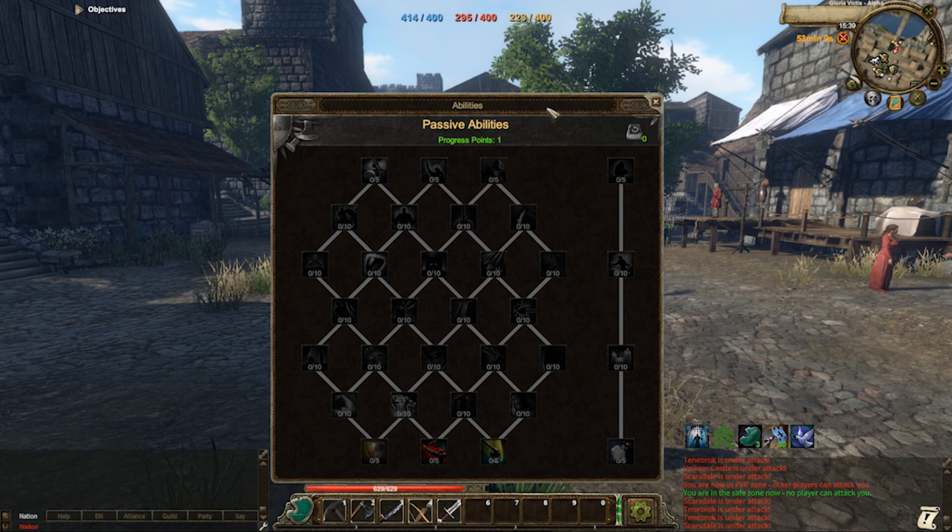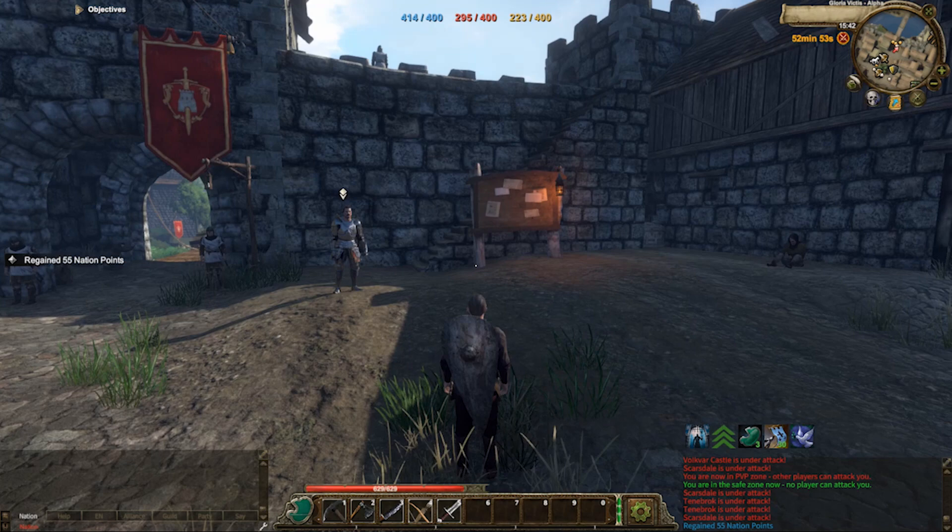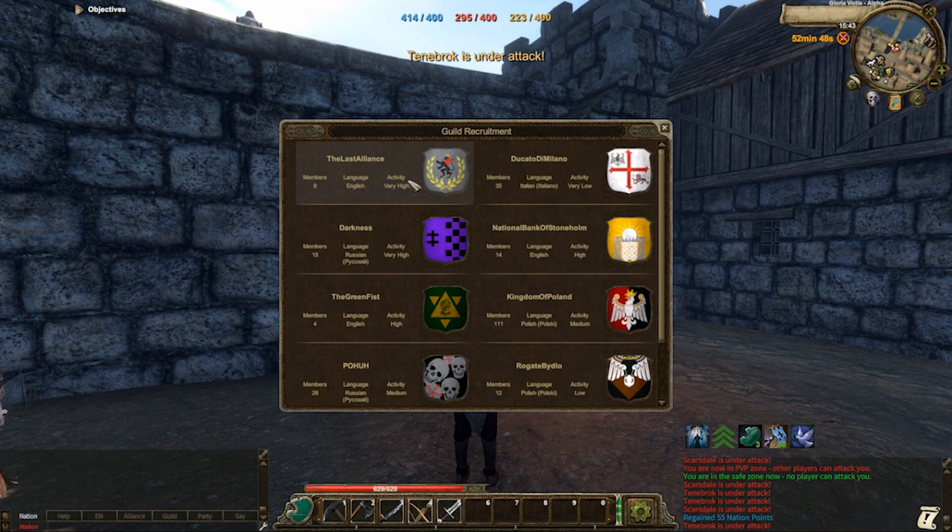Pressing G on your keyboard will open your Guild tab. As a new player, you can create a new guild, you can have invitations or you can apply to a new guild. To apply to a new guild, approach a guild recruitment board and press E. Here you can see a whole list of different guilds that are currently recruiting new players. By clicking into these and clicking join guild, you can apply to or directly join a guild.